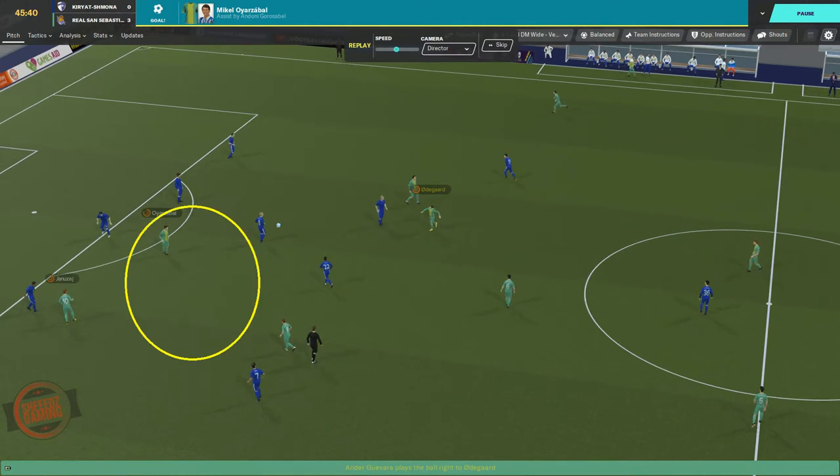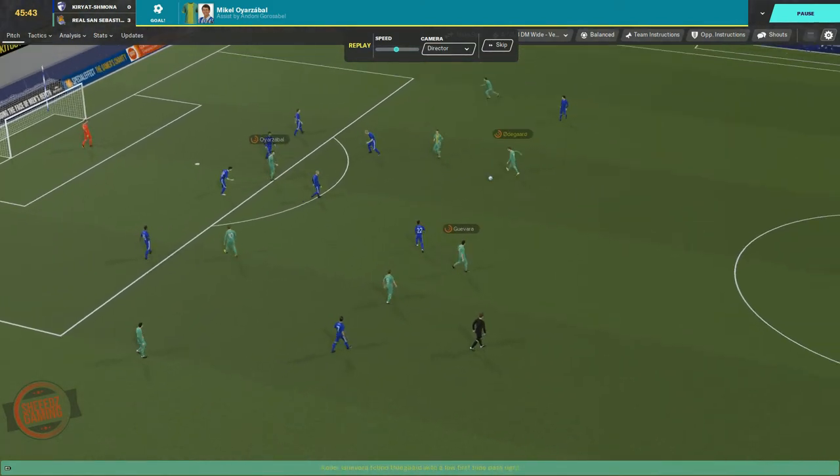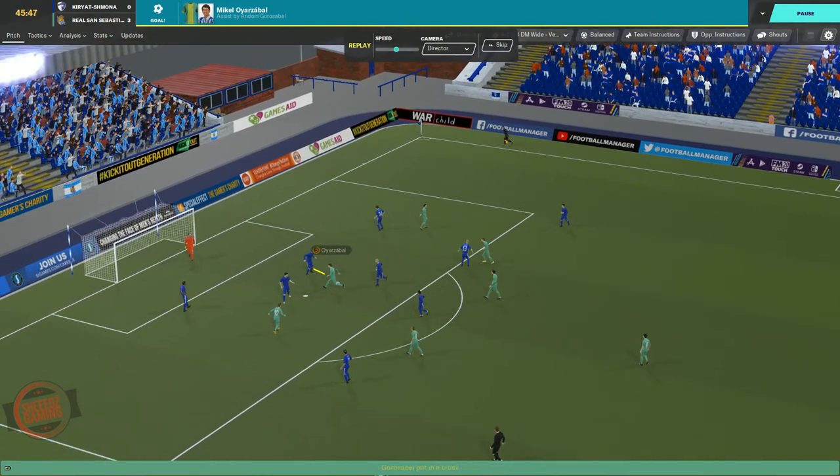This clip shows two things: first, the DLF finding that space again, and secondly, how dropping off from the central defender gives him the extra yard he needs to shoot.